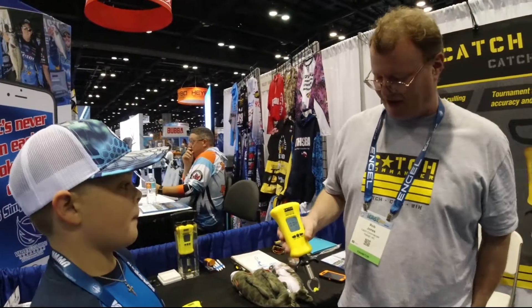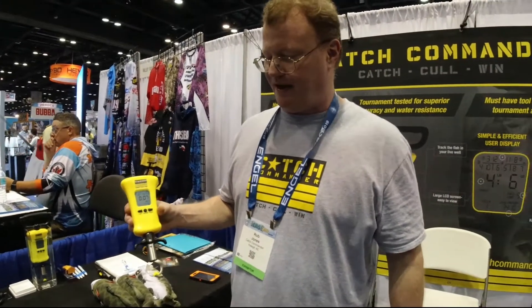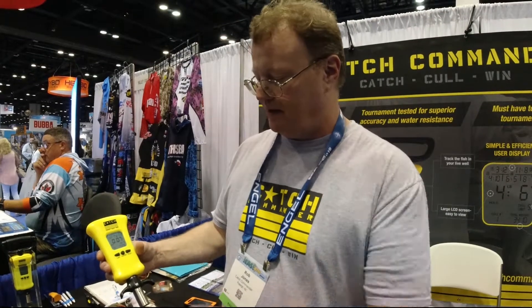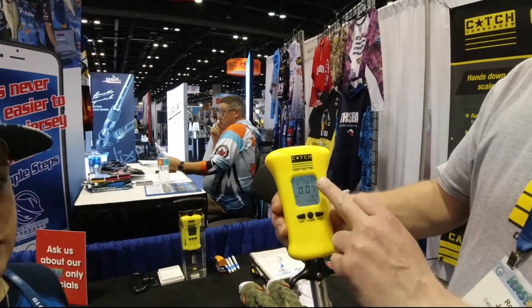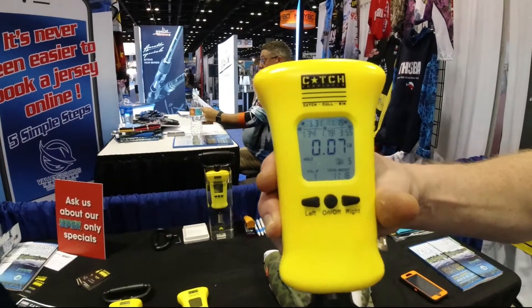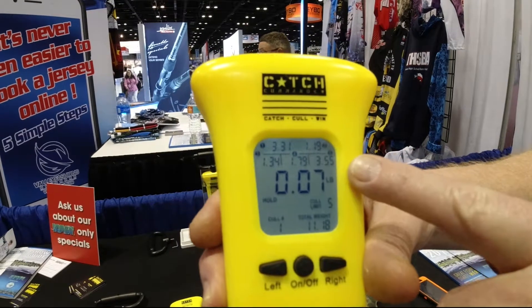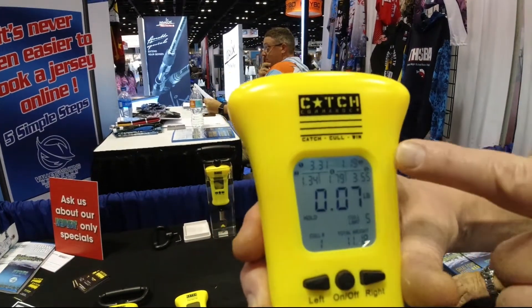Absolutely, thank you for asking, Caleb — it's been good to meet you. Essentially, we've created a culling scale with the goal of making the life of the professional and semi-professional angler a little bit easier. What we have here is a scale that displays five of your top fish at all times in the live well. You can see that the lightest fish we have is in the second slot — it's 1.19 pounds.